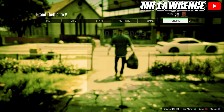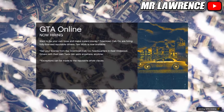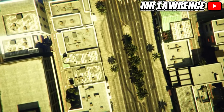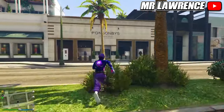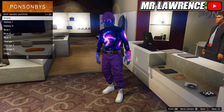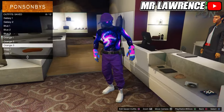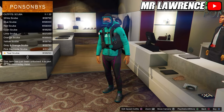When you are in story mode, go straight back to online. Once you are back in online, you will still have the outfit that you wanted to keep, so just save that outfit in slot number 20. If you did everything correctly, the other outfits are also transferred over. Now go to the scuba outfits and purchase the green scuba.